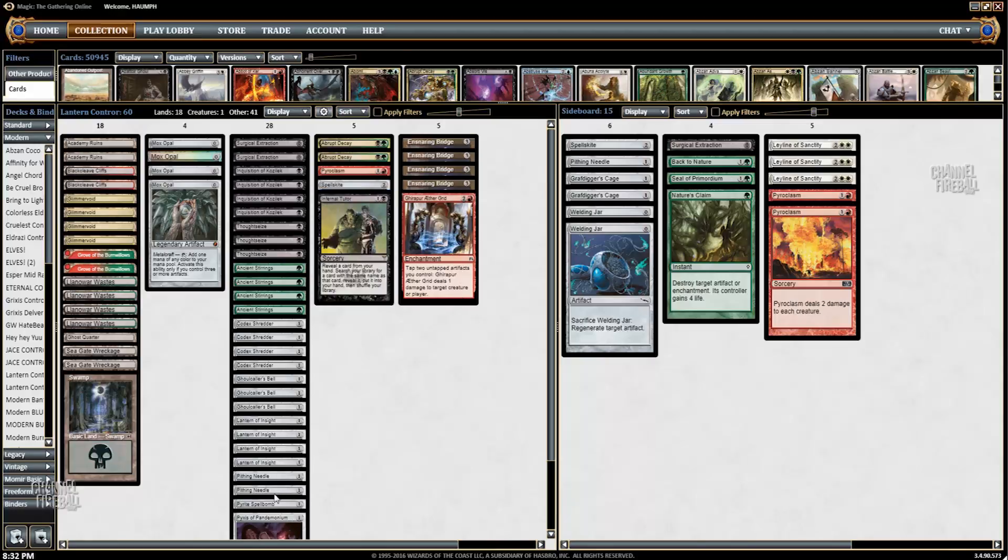I've changed out one Mill Rock — one of the Ghoulcaller's Bells — for Pyxis of Pandemonium. I'm not 100% sold on this, but it does help against the red-green version of the Eldrazi deck. Having a Pyxis lets you exile Worldbreakers and such, but it's possible you should just be playing four Ghoulcaller's Bells instead. Then you have cheap hand disruption spells to make sure that once you get your combo of Lantern plus Codex Shredder or a Mana Rock or a Mill Rock, you're going to be able to deny your opponent of any great draws. But you're not going to be able to stop your opponent from having Stony Silence in their opening hand, and that's why you have the cheap hand disruption spells.